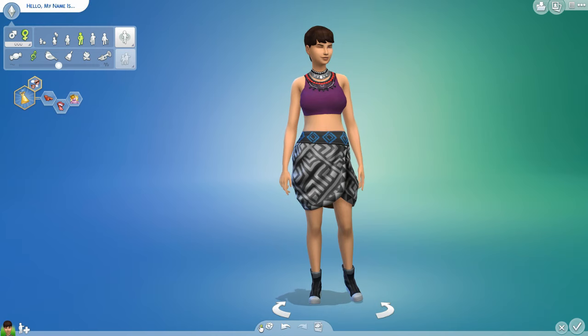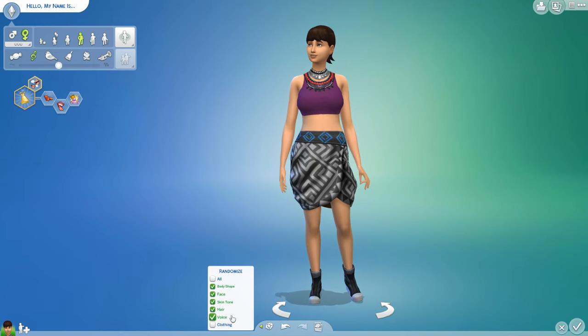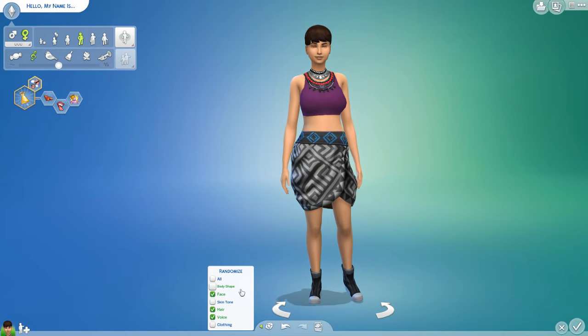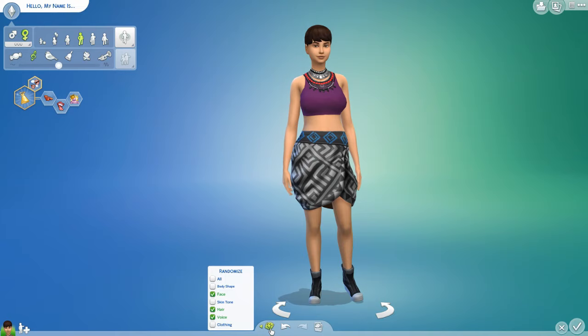That just randomizes everything. But if you say you like parts of the sim — so I like the clothing, I can tick that. And I like the skin tone and body shape. I would like to get the voice, hair, and face randomized. So click.